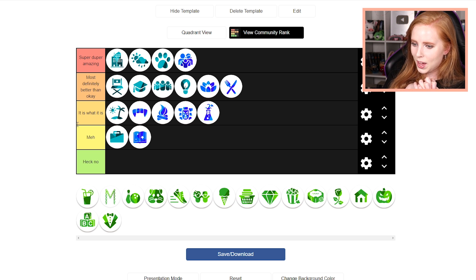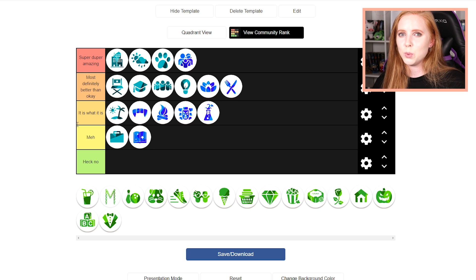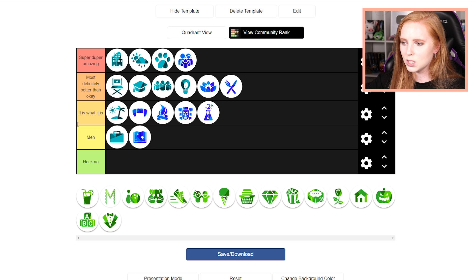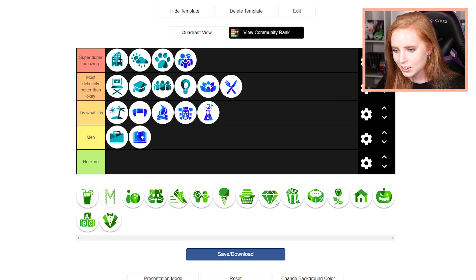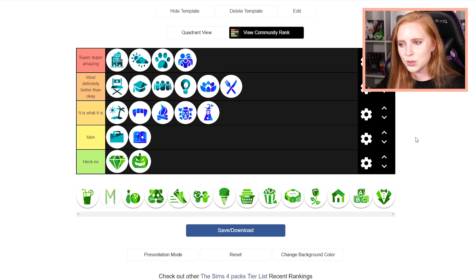So lastly we have the stuff packs. It is getting really hot in here — it's 28 degrees in my office, I'm melting. I bought myself a fan so we'll have that fixed. Enough talking about temperatures, stop procrastinating. I don't remember the last time I've touched Luxury Party Stuff, so I'm going to put that down. I'm also gonna put Spooky Stuff there because I don't really use it, especially if you have Seasons. As someone who doesn't do Halloween — it's not really a big thing in Denmark and I didn't grow up celebrating it — this pack just doesn't hit the right spot with me.